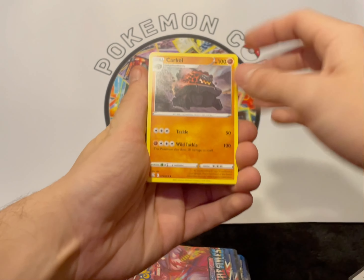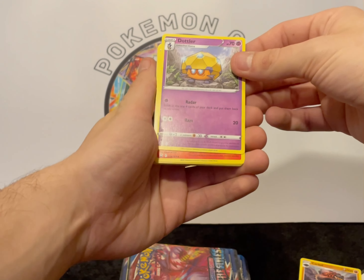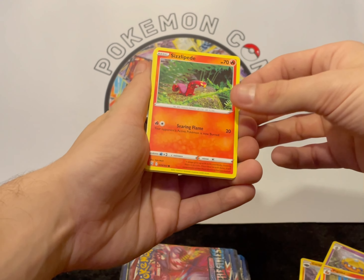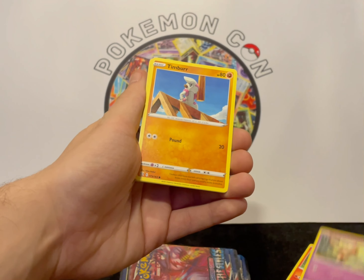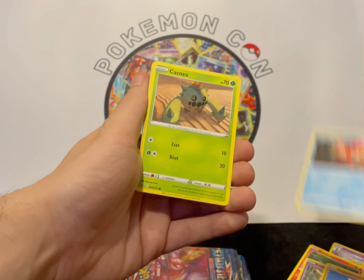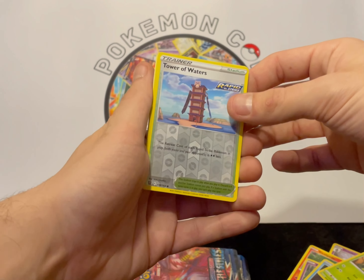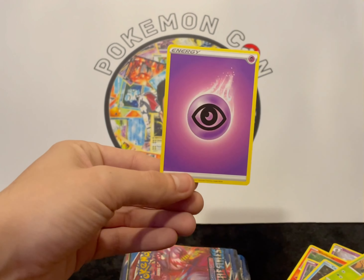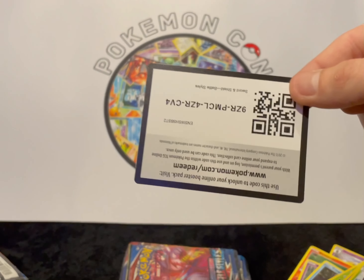So we've got our Carcone, Dottler, Pignight, Sizzlipede, Baltoy, Timbur, Cawfish, Catnil, reverse Tower of Waters, another Vivillon, and our energy — four from the back, none. And there is our code card.